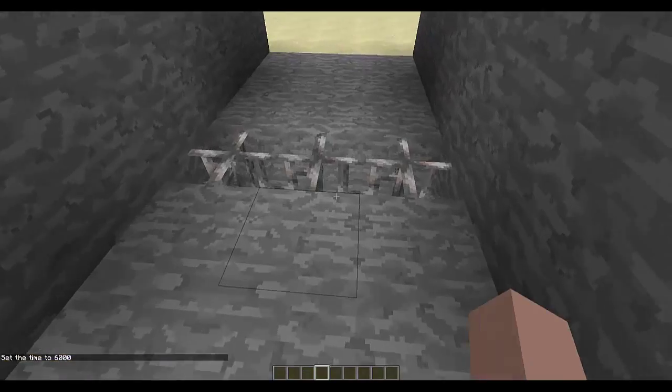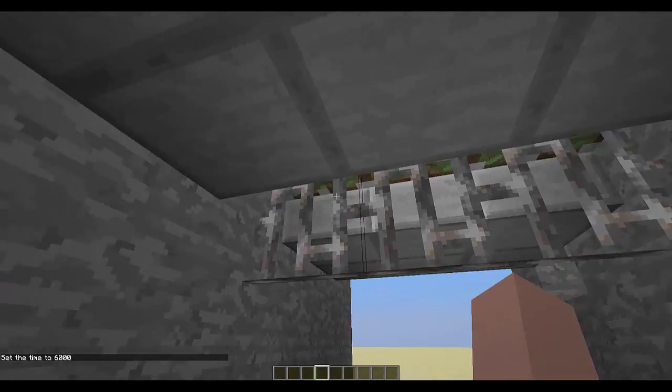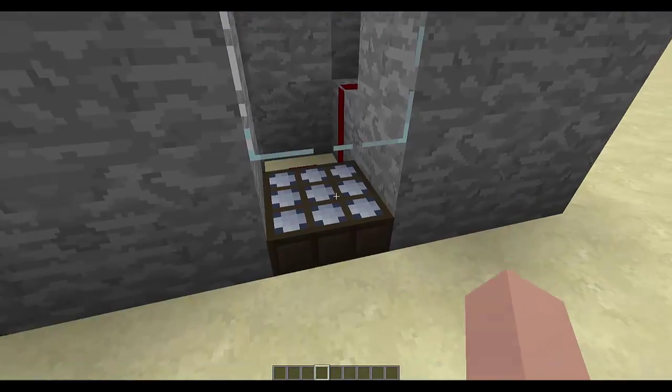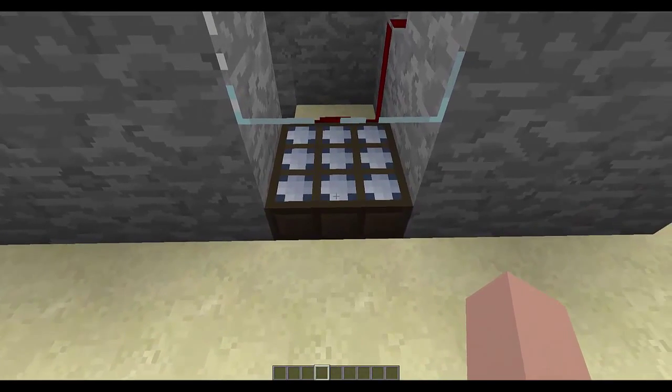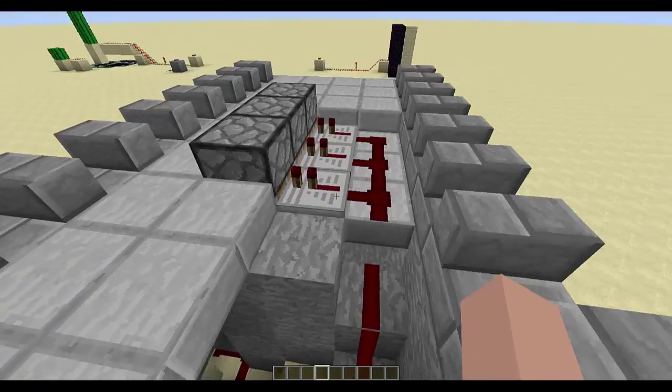This is a pretty simple concept — it just uses some sticky pistons which you can see in this design. You could also use solid blocks here instead of iron bars and those pistons wouldn't be as visible. All it does is use a Redstone Daylight sensor set to inverted, with some redstone running up into some repeaters on the top and bottom.